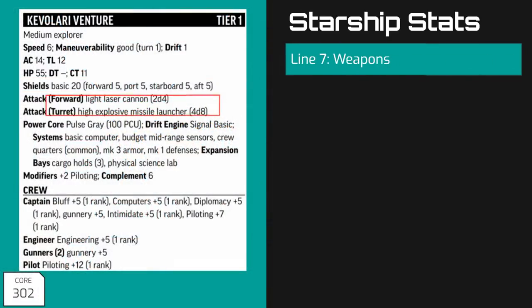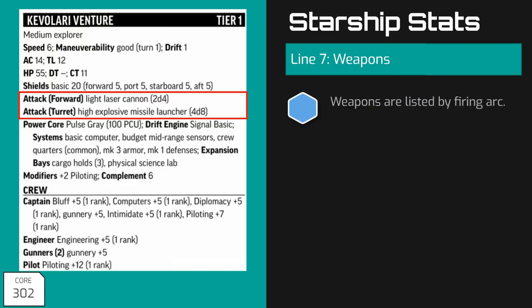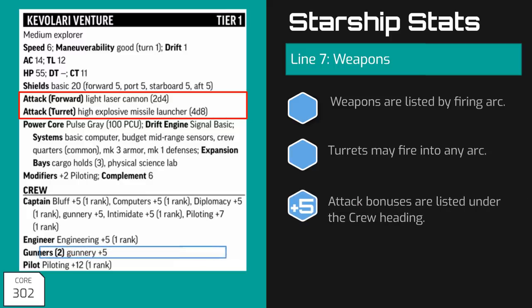Beneath the shields, we have all of the starship's weapons, listed by firing arc, with turrets able to fire into any of the 4 arcs. You'll also see the weapon's damage listed, but you will not find attack bonuses here. Instead, towards the bottom of the stat block in the crew section, you'll find the gunnery bonus for that ship's gunners. The stock NPC Kevallari Venture has 2 weapons and 2 gunners who can fire their weapon with a bonus of plus 5.